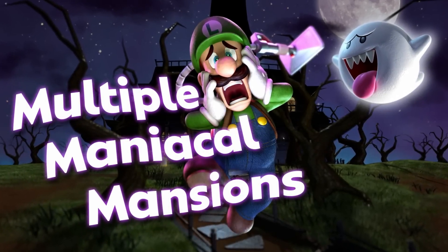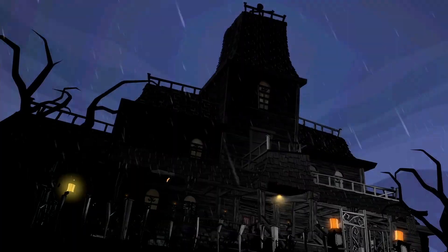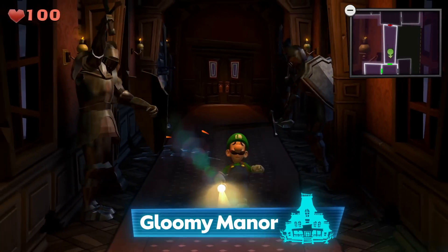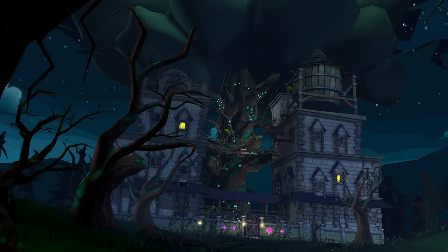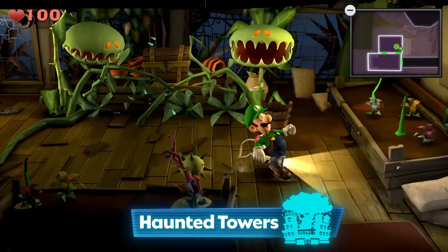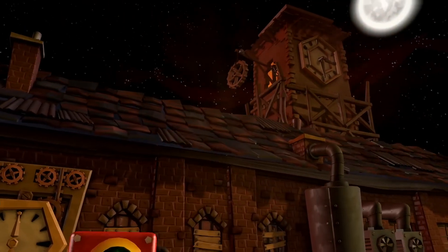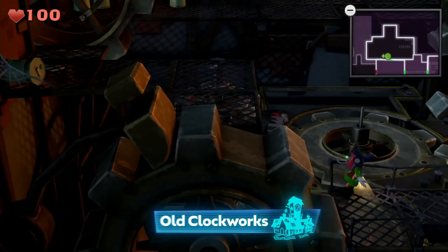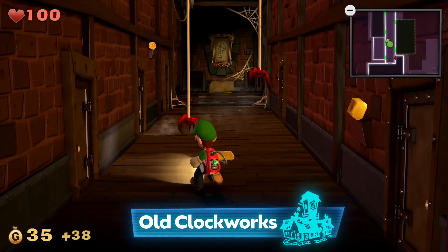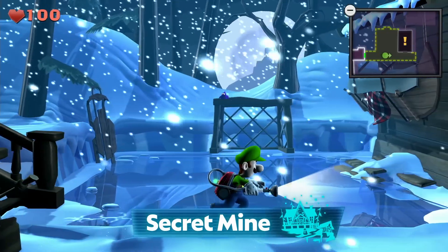Luigi will actually explore a variety of mansions, including a classic haunted house — Gloomy Manor, a withering botanical lab, Haunted Towers, a mechanical factory — Old Clockworks, and a snowy quarry called The Secret Mine.